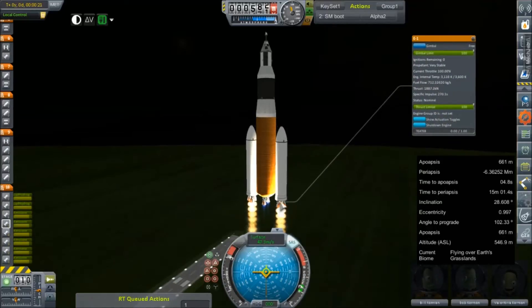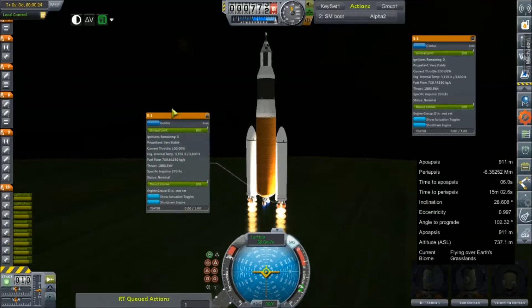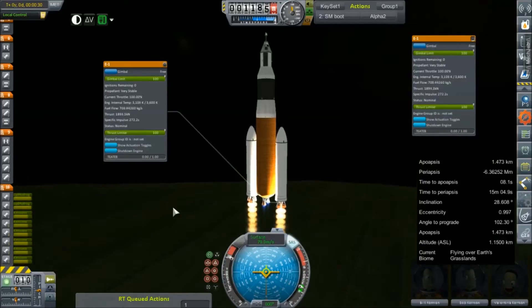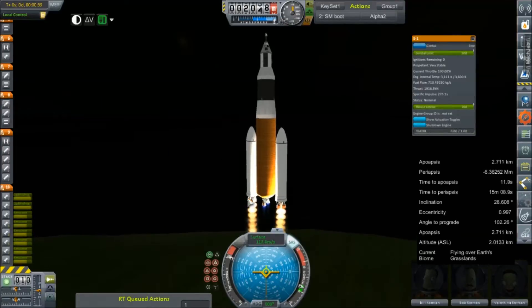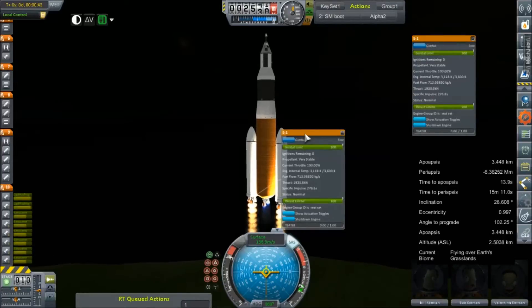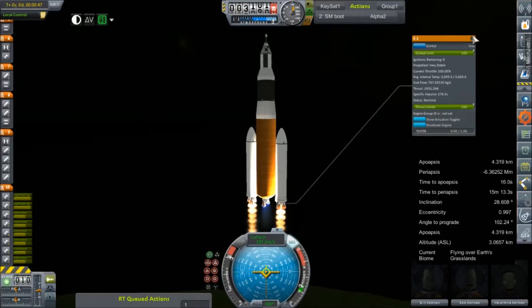I'm going to bring up the E1 engine information so I can keep tabs on stuff and get some accurate data to compare against the E1 advanced, which I plan to swap onto these boosters. I'm calling this one the Dn1 Block B.1 — Block B refers to the upper stage and the .1 refers to the expanded boosters. There will be a Dn1 B2 which is going to have the upgraded E1s.